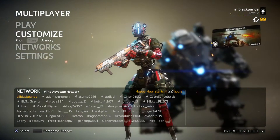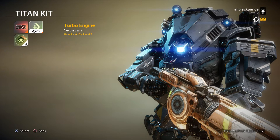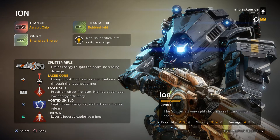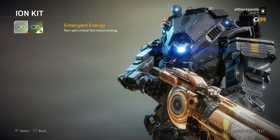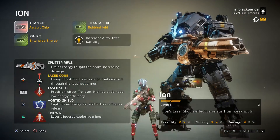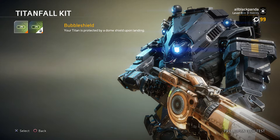For titan loadout, let's go with Ion. The Ion Kit includes Assault Chip for increased auto-titan lethality, Turbo Engine for one extra dash which unlocks at Ion level 2, and a perk where your titan starts with 20% core build time unlocking at Ion level 4. Ion's kit also features non-split critical hits that restore energy and increase Vortex Shield damage output.